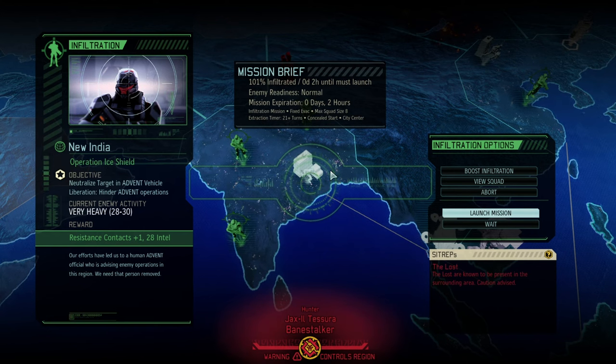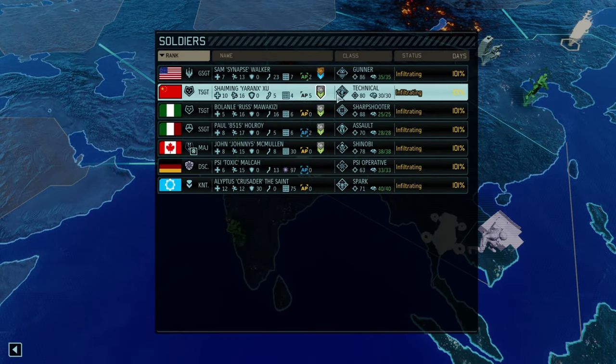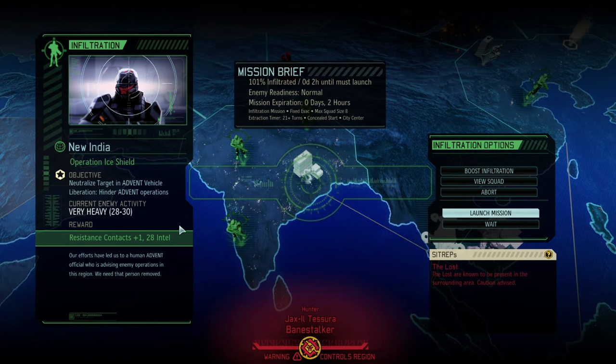Hello and welcome back to another episode of XCOM 2 Long War of the Chosen, my name is Saiken. Today we're going to continue the legendary Ironman playthrough with Operation Ice Shield. Last time was a lot of sneaky sneaky, this time is a lot more shooty shooty as we do have 30 enemies. Our job is simple: we need to neutralize the dark VIP. We also have a fixed evac squad and could capture the dark VIP for resistance contacts plus one. Either way we get intel, and the boss is here on top as well.